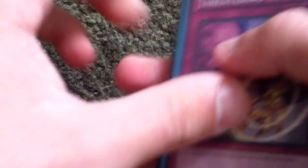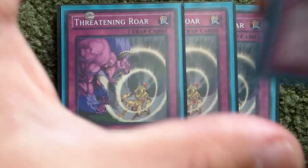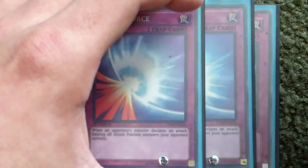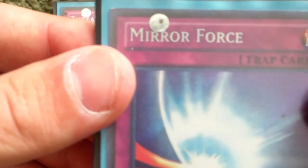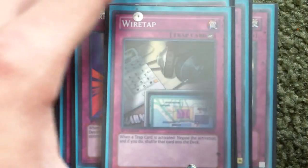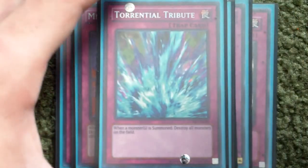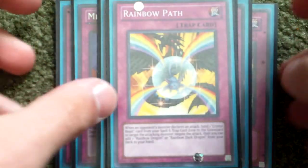Now for the traps. Three Threatening Roar just for stall. Two Miracorce — one's a Super, one's a Secret, a misprint Secret. One Trap Stone, one Wabaku, one Wire Tap, one Torrential, one Bombs, and one Rainbow Path.